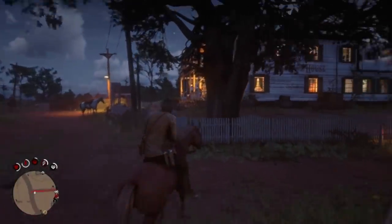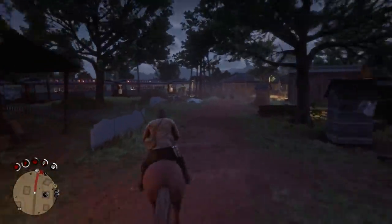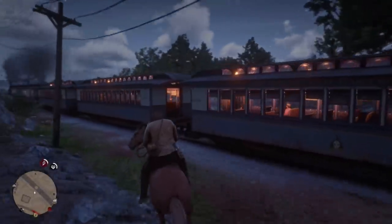This next method is probably my favorite: hijacking a train ride. I hear the train coming, so I jump on my horse and I'm off to the races. The best place to jump on a train is in the middle of the train.